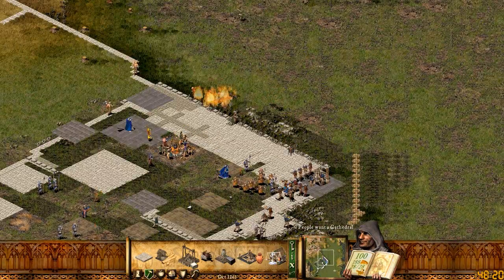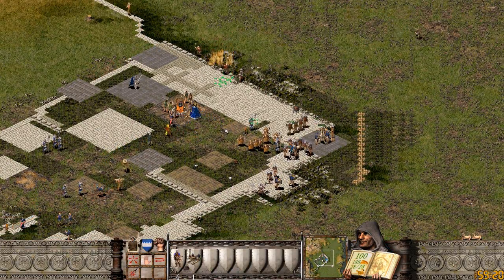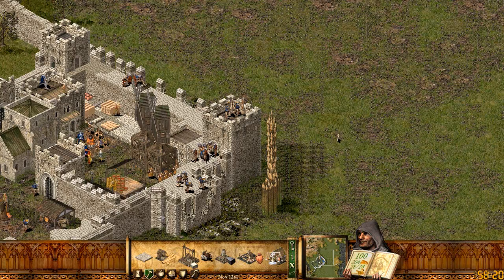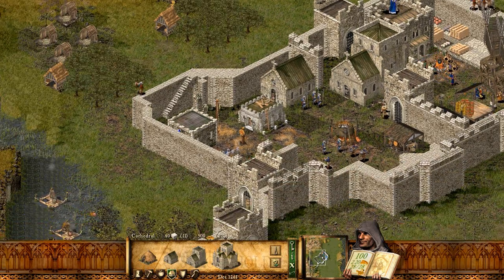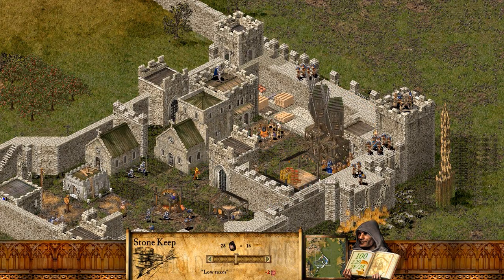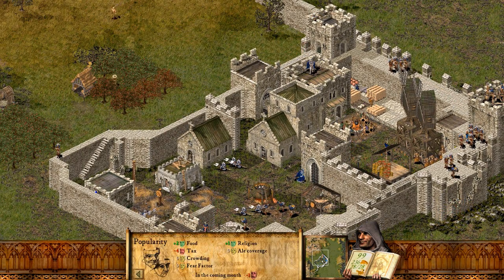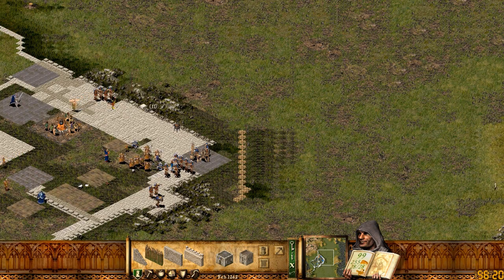There we go — go back. People want a cathedral now. People are so demanding. Can't they just be atheists? I'd really like that — I don't want to build all those religious buildings. Oh well, I suppose if that's what they want. Means I need to get more stuff.